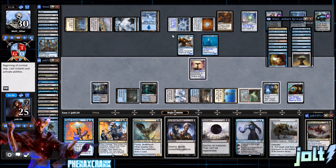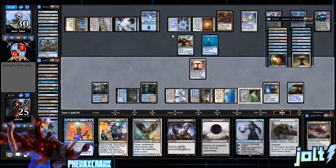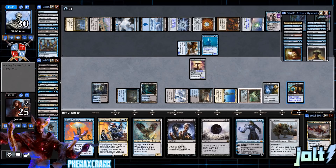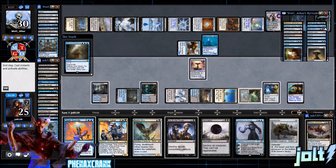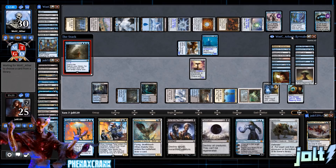We can catch the Gearhulk off guard with a flying deathtouch Baleful Strix. Opponent taps out — one, two, three, four mana. They could go for Whir of Invention. Yeah, that's the downside to going all-in combo: sometimes you combo off really quick, but other times you're slowly working toward the combo and then a Windfall hits and you lose the whole thing. Jace, yeah, go for that.